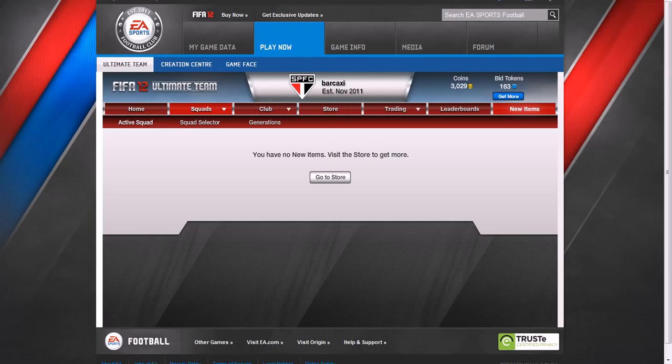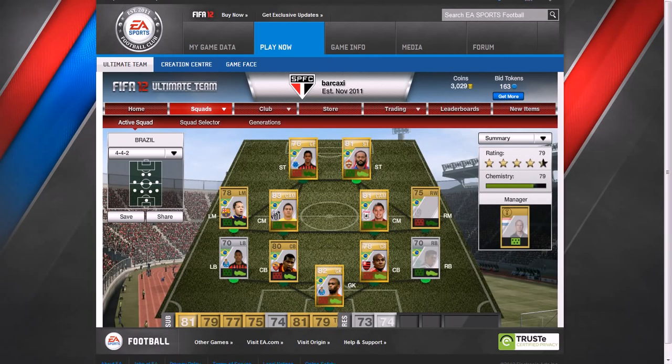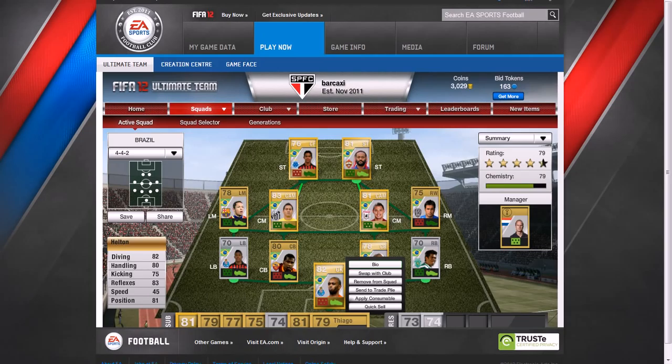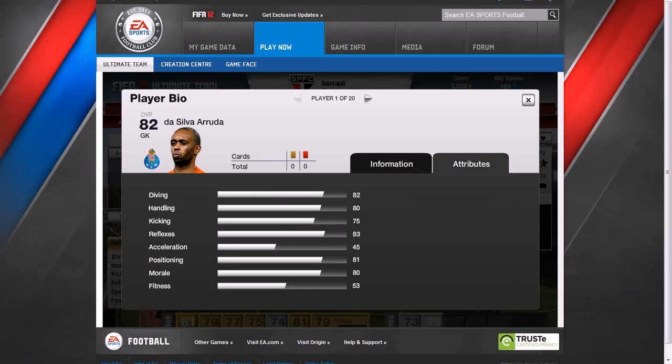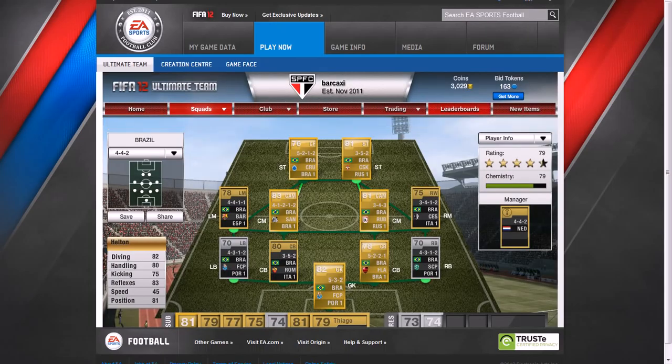Now to show you my Brazilian squad. If you watched my last FIFA 12 video, you'll have known that I was trying to make a Brazilian squad that wasn't completed. So I've gotten a new keeper — Hilton. He plays for Porto and he's a very good goalkeeper. His stats are lovely: 82 diving, 80 handling, 75 kicking, 83 reflexes, 45 acceleration, 81 positioning, 80 morale, and 99 fitness.